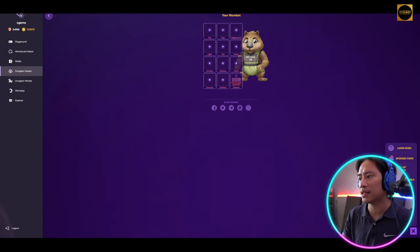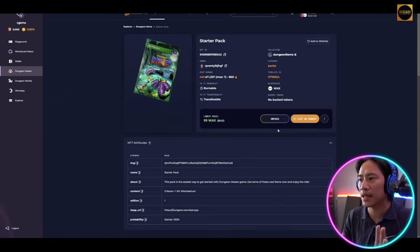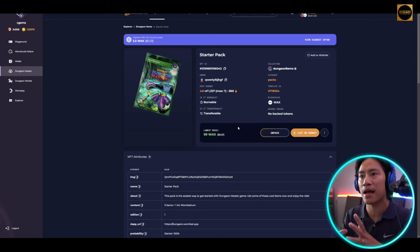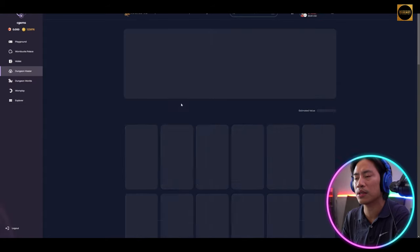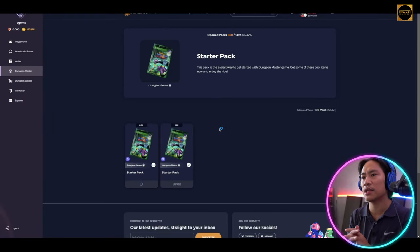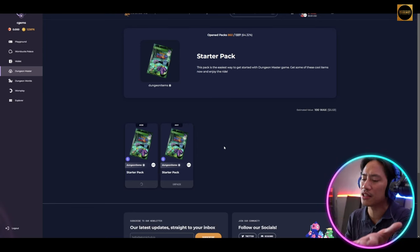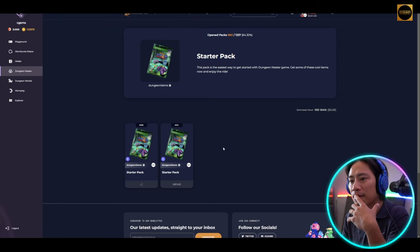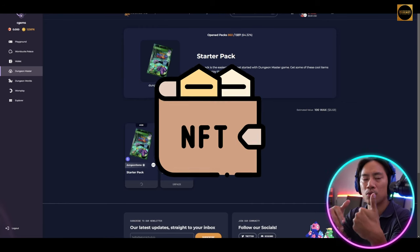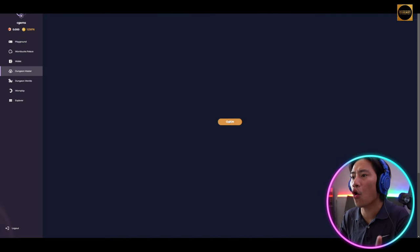We still have two more packs, so let's unpack both before we equip everything for staking. Click on Unpack. What I love about opening packs is the thrill of not knowing what you could get — whether it's rare, epic, or legendary. It's totally different from buying specific NFTs directly in the marketplace.